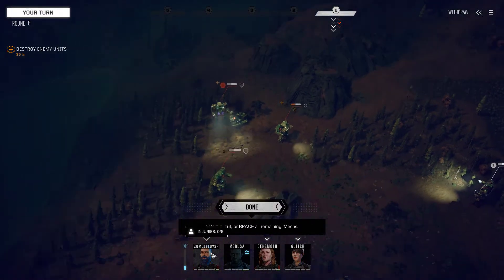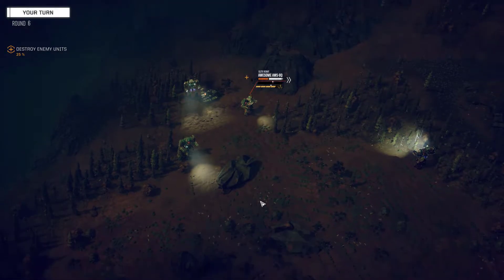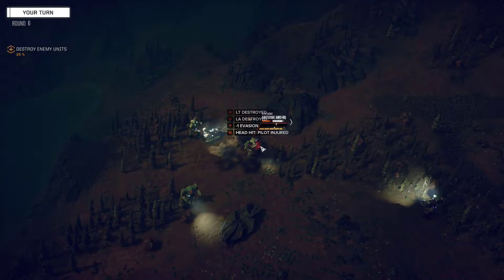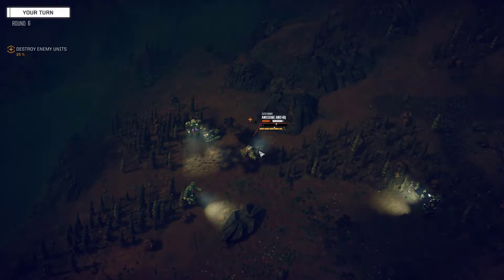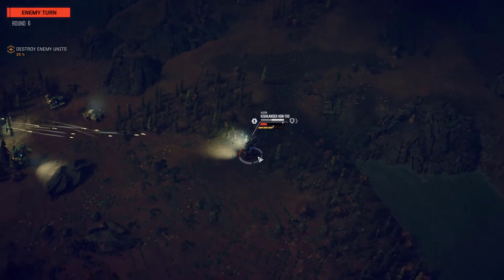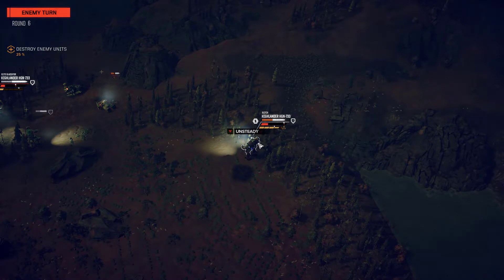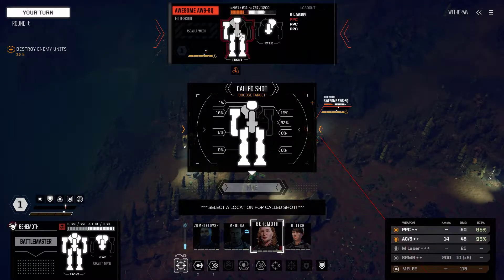Let's go for the knockdown on the Awesome - we should be able to do it. All weapons committed. It's definitely going down - look at all these hits: left torso destroyed, head hits. That should be two injuries, and that should be a third injury, so they can't have many more. You have to jump back - you can't take many more hits like that. Or jump into close combat range.